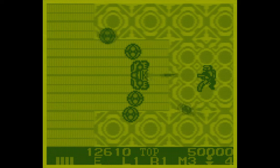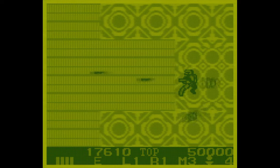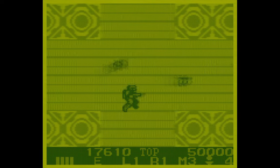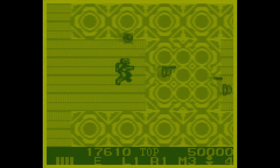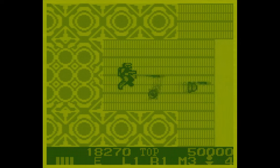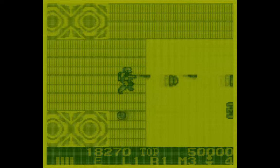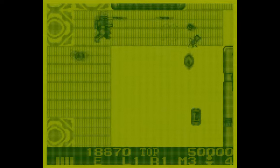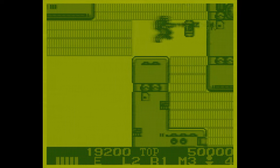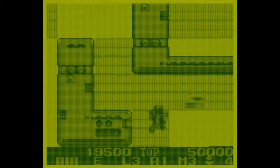One thing I hate about other games like this is instant death whenever you brush against a wall. You get your spaceship a little too close to the mountain, and BOOM! You're dead. I mean, I guess it makes sense, but that doesn't mean I like it. I think most of the times I die in these types of games is because I run into a wall. Anyway, that's not the case in this game. You can hug the walls. You can fly right alongside them with no penalty. It might be a small thing, but for someone who's as crappy at these games as I am, it makes a big difference.